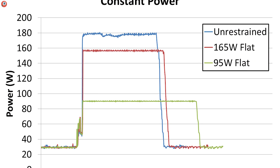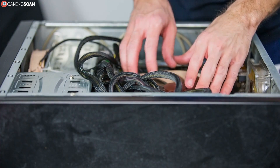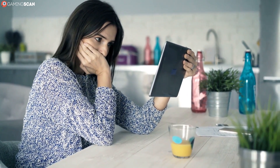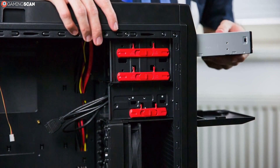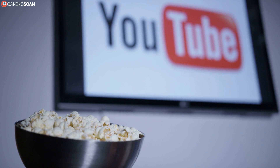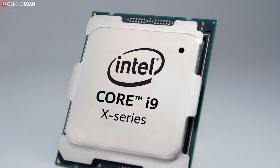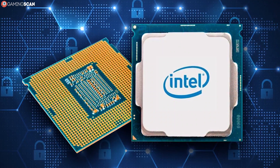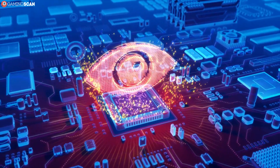Moving on, we have TDP, or thermal power design. This spec indicates how much power a processor needs in order to function properly. It's useful for determining what kind of wattage you'll need for a power supply to get your custom PC up and running — we highly suggest watching our video on how to choose a power supply if you're new to this, since it isn't as simple as just adding up the TDP of all the hardware pieces. The TDP is also helpful because it tells you what temperature you can expect the CPU to be at when running normal software. Do note, however, that this doesn't indicate what the maximum temperature it can generate is, nor what the maximum power draw is. Overall, it's not a priority spec, but it's handy for figuring out how power efficient the CPU is and how hot you should expect it to run.